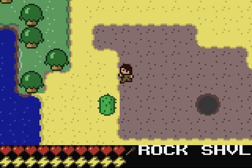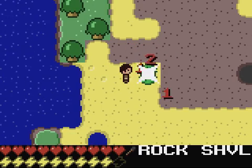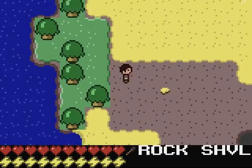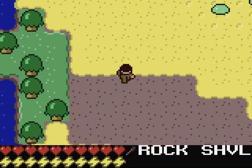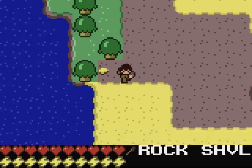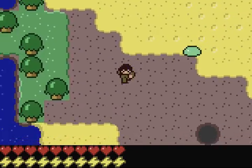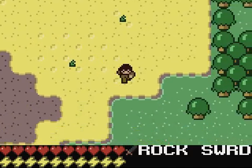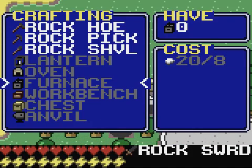Beneath the sand is dirt, as you may be able to tell. So if I go over here, the grass from this area is gonna start spreading into where the sand was - and that already did. So I have some sand now, 41. Let's get my sword and kill the slime and get back to my base. I need to make a furnace and I don't have enough stone.